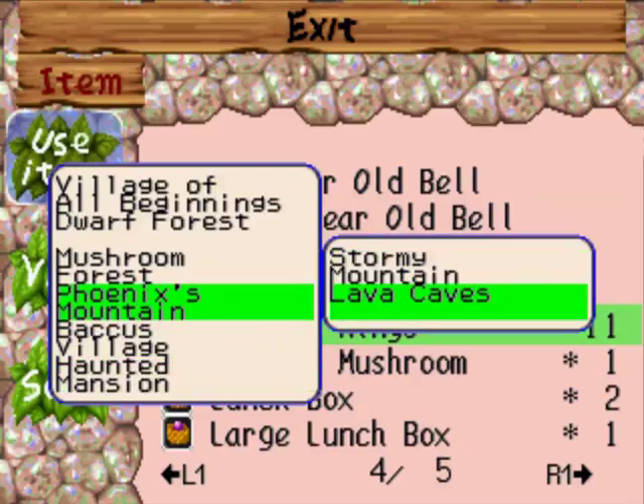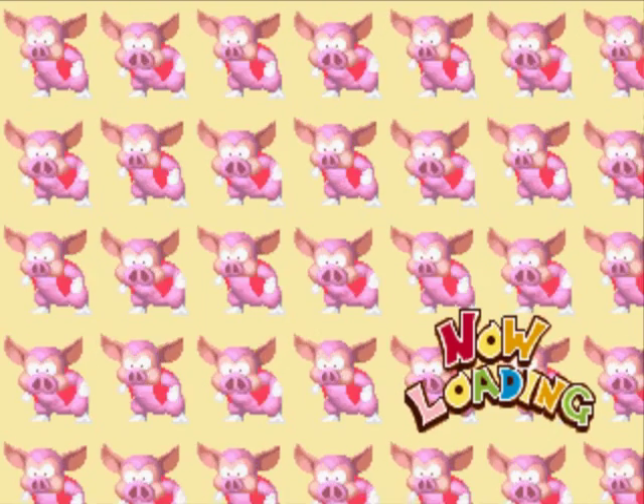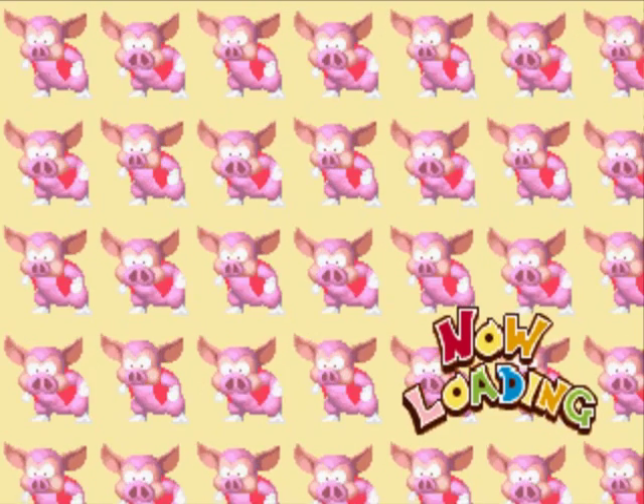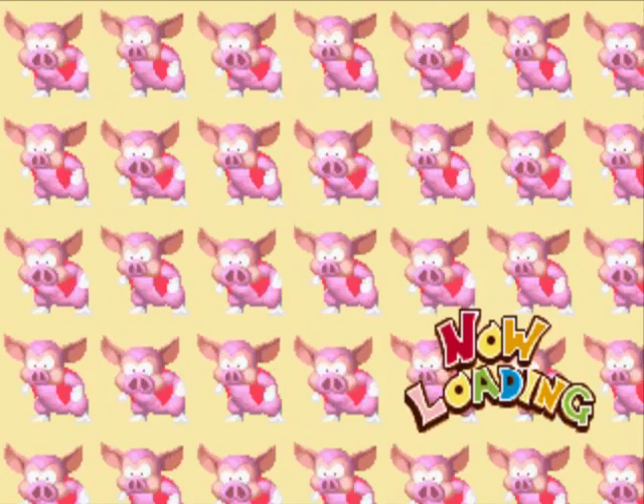Hidden Village doesn't even show up! So I think we'll just have to go back... Should we go back to the Lava Caves? I actually got a better idea. I'm gonna use the 100-year-old Bell because I need to recover my health. And I think we can do some stuff in the Dwarven Village too. So I got a few Pig Bags already, which is nice.